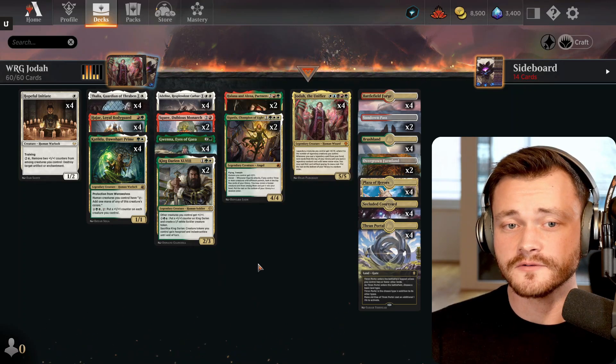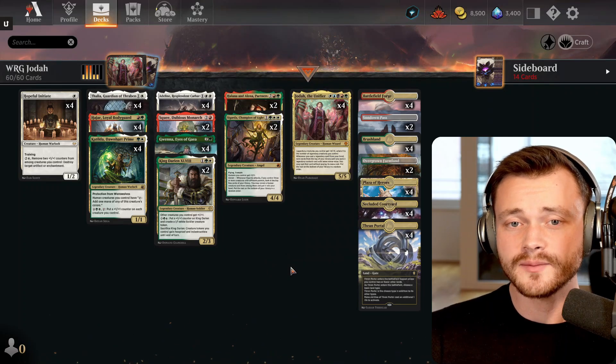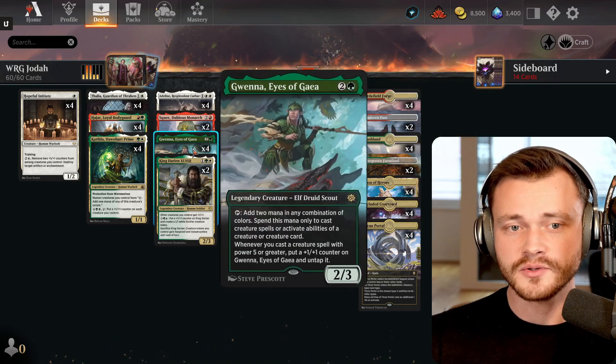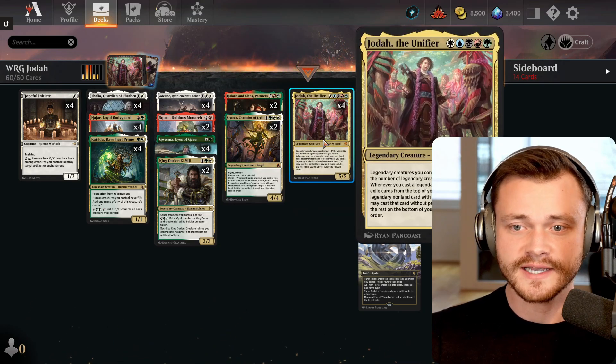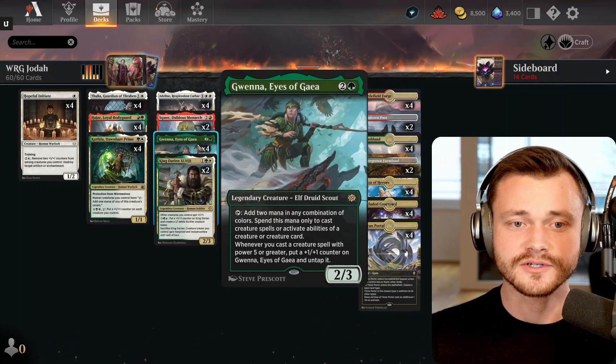This means you don't even have to hit your 4th land drop anymore. If you can slam Gwena on 3, you can go ahead and play Jota right on 4 without the extra mana. Because Jota has 5 power, you then untap Gwena, she gets the +X/+X bonus from Jota, and you can swing with your mana dork that very same turn. That's quite effective.